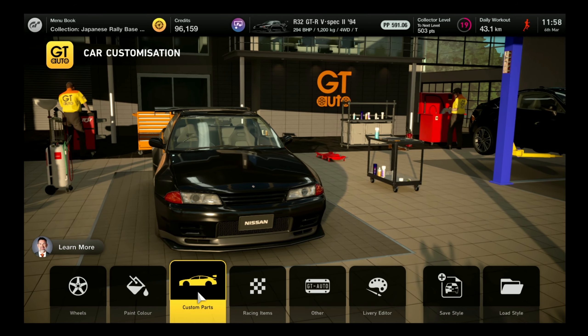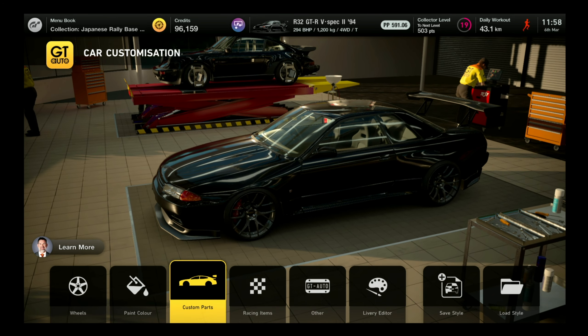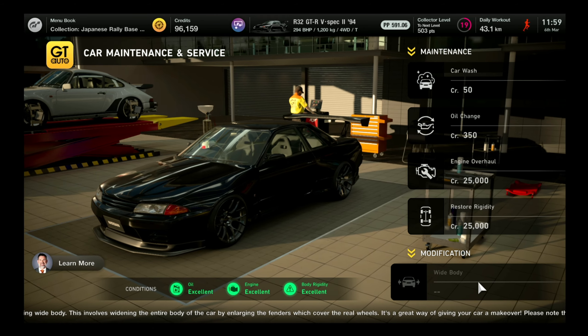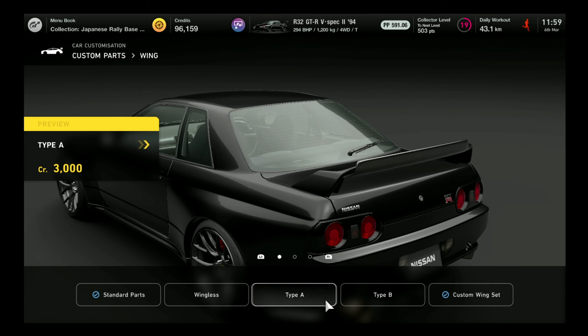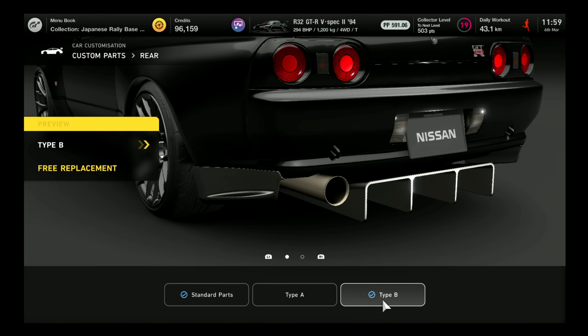Hello guys and welcome to another video. This time I will be talking about car customization and tuning. So the first thing you need to do is install the wide body kit. Mine is already installed — it's around 50,000 credits. Be careful how you spend your money because I'm running out and it's very hard to get credits in this game.